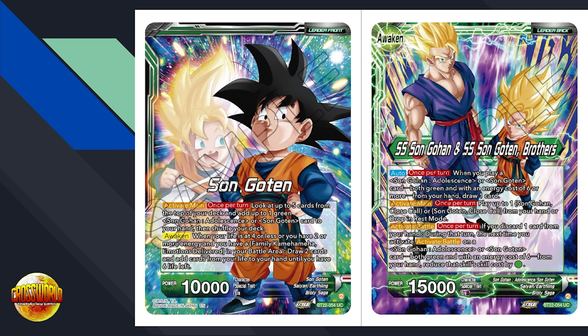Starting with the unawakened side of the leader: active main, once per turn, look at the top five cards of your deck, add up to one green Gohan Adolescence or Goten card to your hand, then shuffle your deck. Awaken when you release a four or less, or you have two or more energy, and you have a Family Kamehameha Emotions Delivered in your battle area.